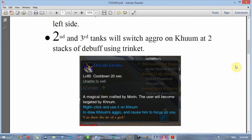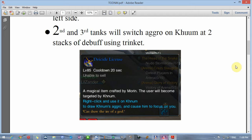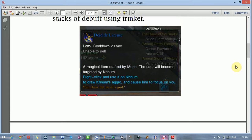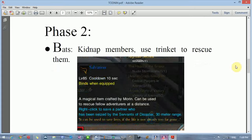The second and third tanks are going to switch aggro on Calm. The tanks will end up getting debuffs, and once they get to that point you need to use the Decide License to get aggro. If you do it fast enough you'll save the previous tank, otherwise the tanks are going to start dying. If you don't switch aggro, you get that item from Morin when you first walk into the instance.